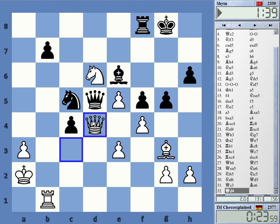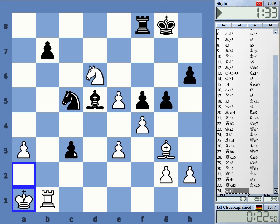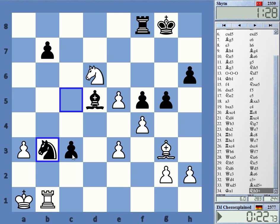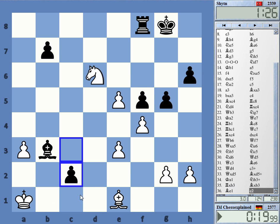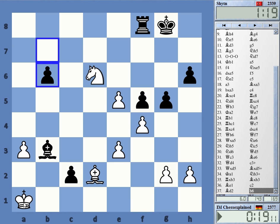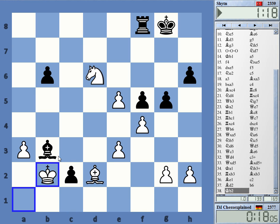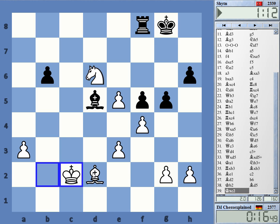I don't get any move here — c3, and maybe I can go c3 check, check. No — knight b3 check, yeah, I have to do this unfortunately. It's giving me that pawn — amazing.